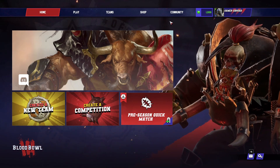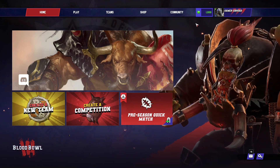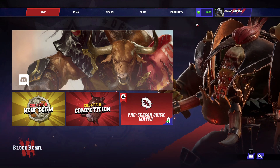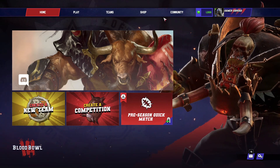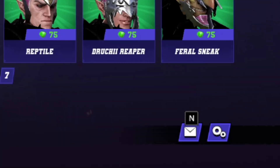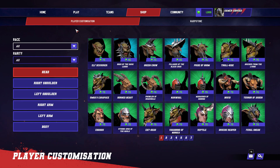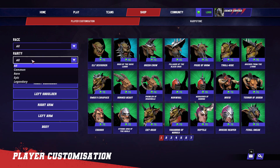The special currency for this game seems to be what's called a warp stone. I bought the ultra supreme legendary best-there-is version of Blood Bowl, and it came with 1,000 warp stones. So let's check out the shop. Thus far, I have not seen any pay-to-win elements — all I'm seeing are items that are purely cosmetic. You can filter by race, and as we know from my previous video, there are 12 races available.